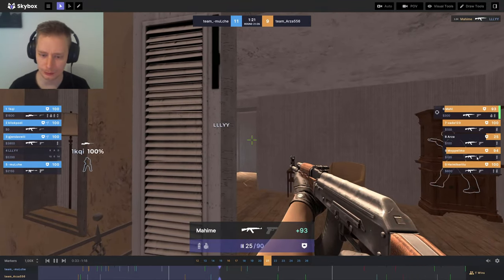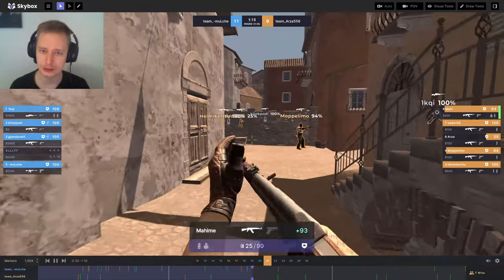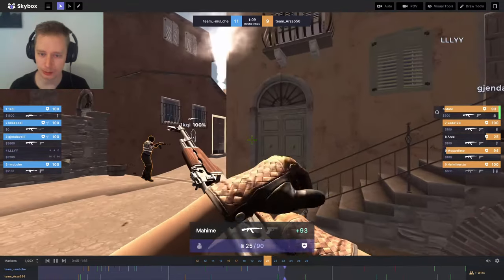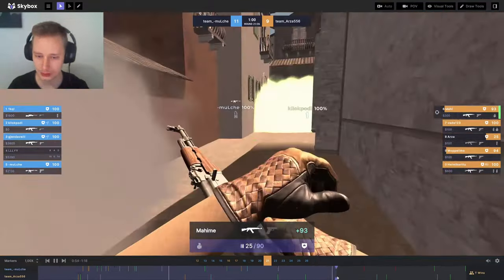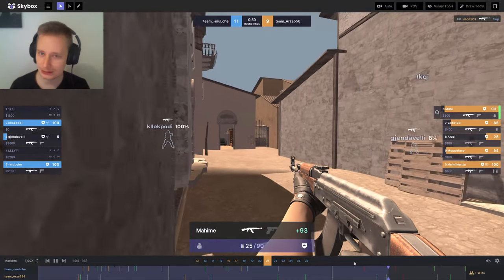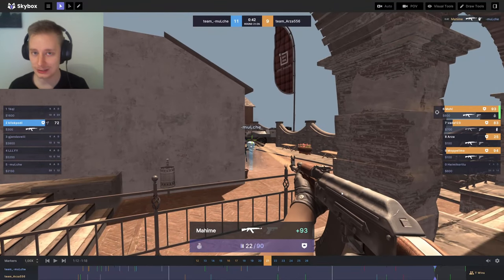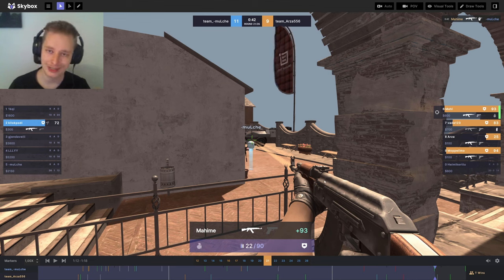The demo starts off with a single kill — nothing too special, I just camp and get a kill. But based off this one kill and what happens in the next five seconds, what I hear on my headset and what I see on my radar, without my teammates giving me any information, I can tell the exact locations of all four enemies. I sneak into CT and there's an enemy running at me with his knife out — the easiest kill of your life. You don't need good mechanics, you just need to be smart and be in the right place at the right time.